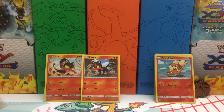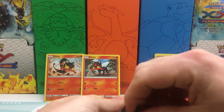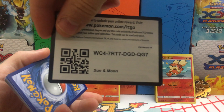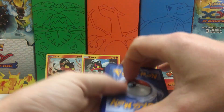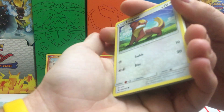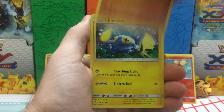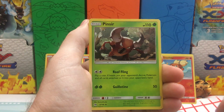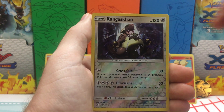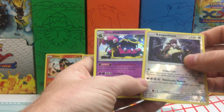Moving on to our final pack — can we get some last pack magic? DeSaltGalio, use your forces to provide us with some last pack magic. Go ahead and take this code card. We have a Yungoos, Paras, a Caterpie, Makuhita, Bruxish, Darkness Energy, Pinsir, Timer Ball. We have a Pelipper, Reverse Holo is a Rare — Kangaskhan, that's what I'm talking about. And the final Rare of this opening is an Alolan Muk Holo. Back-to-back Rare pulls — there we go.